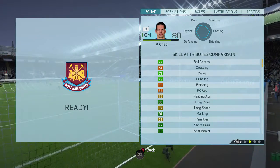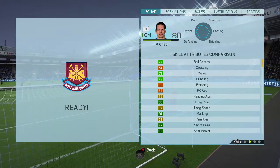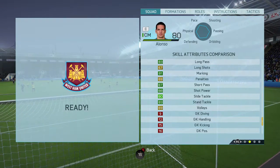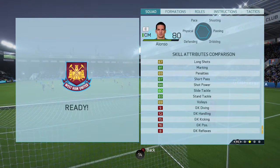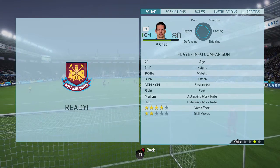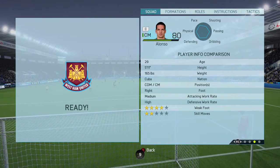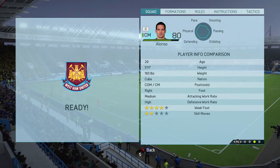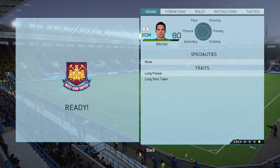Skill attributes — some pretty disappointing ones in there. Only 51 crossing and 52 finishing are not great. However, his passing stats and that shot power — 88 — really, really nice. He is 5'11, plays CDM or centre mid, right-footed, medium-high work rates, 4-star weak foot and 2-star skills, and he has the long passer and long shot taker traits.